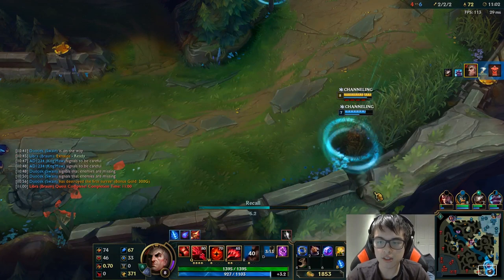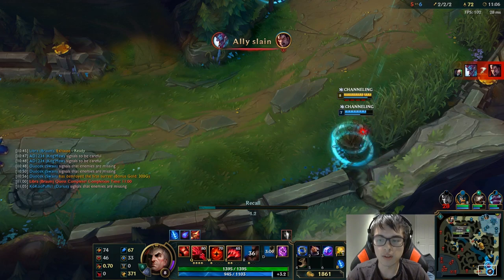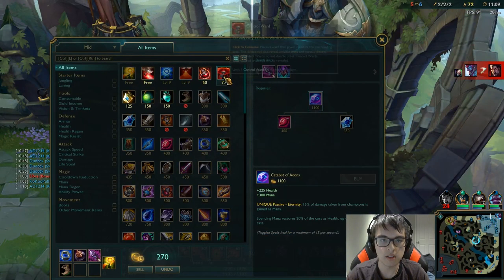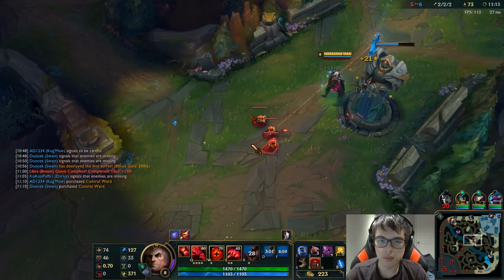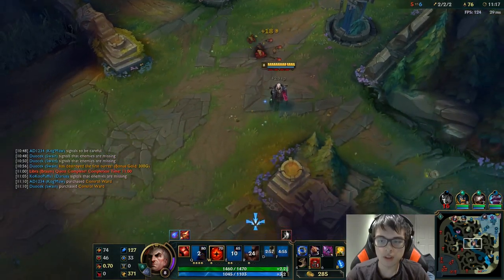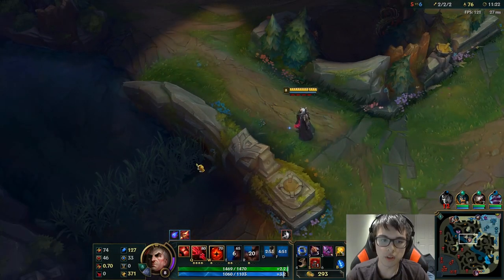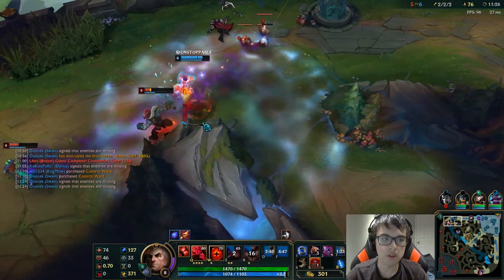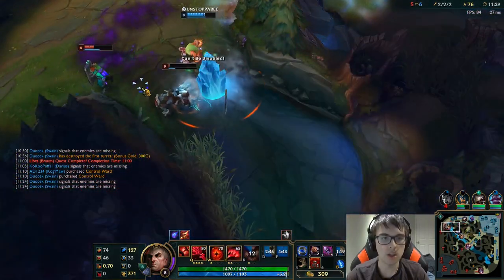I'm going to recall, get my Rod of Ages, start stacking, teleport back to mid, and I won't lose any more. I'll instantly start teleporting and buy a pink ward. His best way to wave clear is just E and Q — throw that through the wave and prepare the creeps a little bit. I'm going to ping that Yasuo's missing.